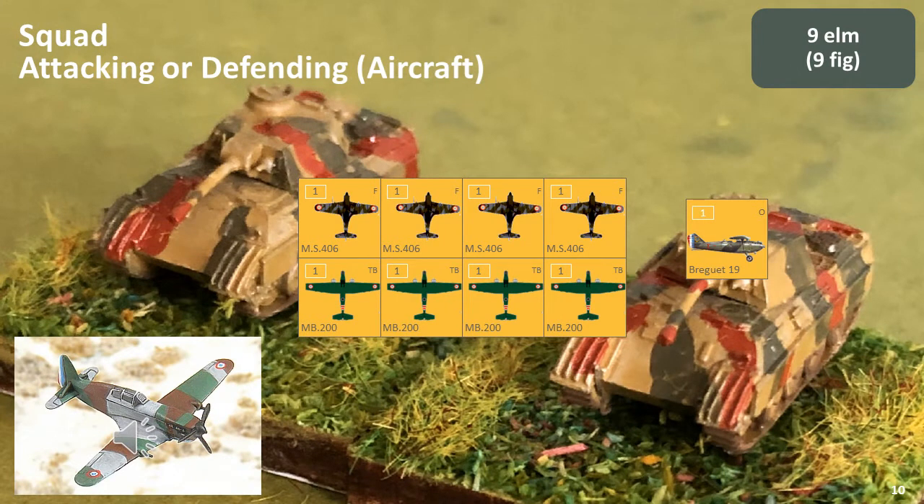Squad-scale sets of rules do not normally cover air-to-air combat, thus there may be no need to purchase any fighters, but as these may be used in platoon and company-scale rules, I would consider it. You can also consider an observation aircraft, as some rules do deal with observation. Heroic & Ross offers aircraft from £1.25 to £1.50 each. There is a wide range of French aircraft available, with the MB-210 being a good option as a ground-support aircraft, and the Breguet-19 as a suitable observation aircraft. GHQ offers aircraft in packs of two for $11.95 US, with only the MS-406 available, which is a very suitable fighter aircraft.